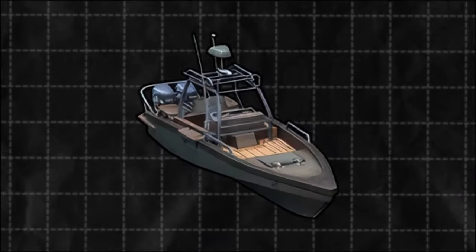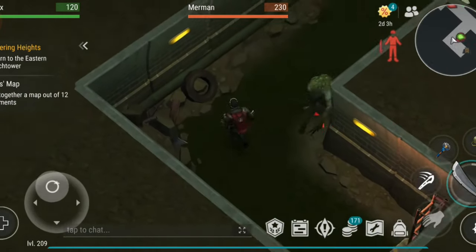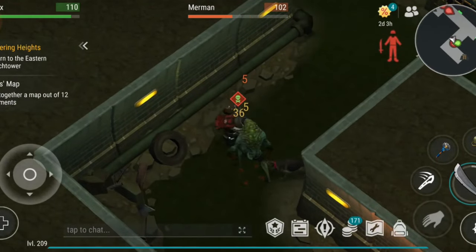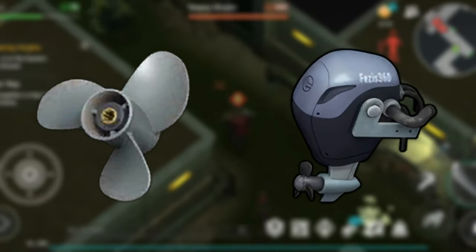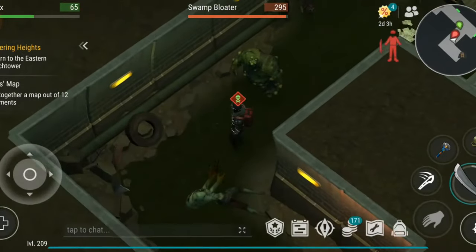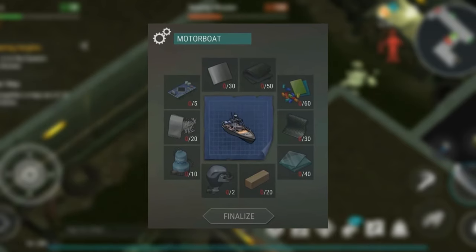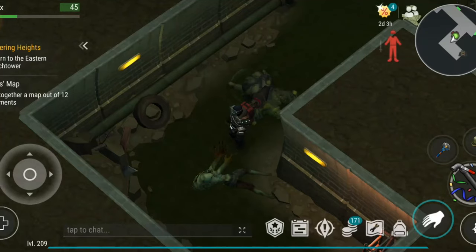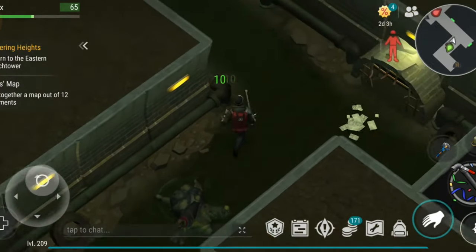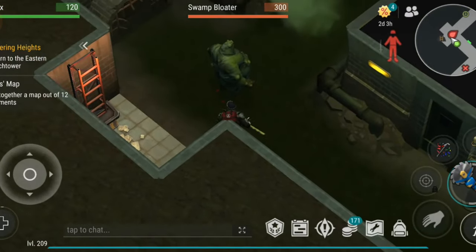The motorboat is a step up in difficulty from the chopper. To build it, you need to clear the port sewers, which can only be accessed after acquiring an electronic engine. The rarest part of the motorboat build is the propeller — you'll need six of them to craft the two boat engines required to complete the vehicle. In addition to the propellers, you'll need 30 carbon composites, 20 fiberglass, 10 pumps, and various other materials, all of which require significant farming. Although it's more difficult than the chopper, the motorboat is still accessible within a reasonable time frame if you commit to farming the necessary resources regularly.